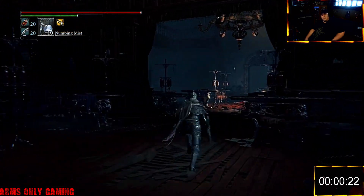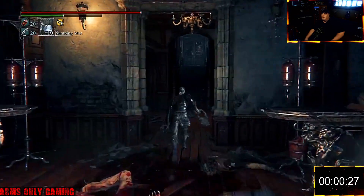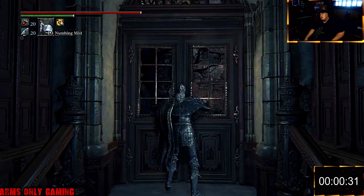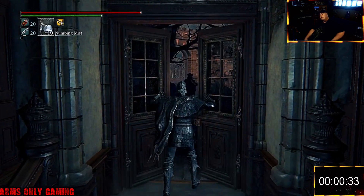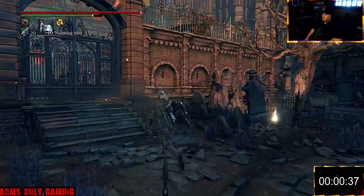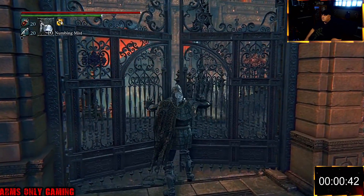Father Gascoigne, Vicar Amelia, the Shadows of Yharnam, Rom the Vacuous Spider, the One Reborn, Mikolash the Host of the Nightmare, and Mergo's Wet Nurse. And of course I'm going to run up to Gehrman and just submit my life to close up the speedrun.